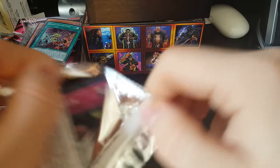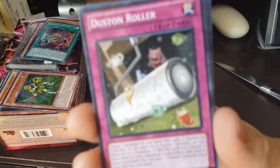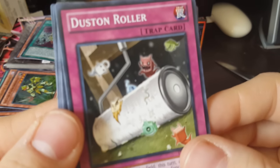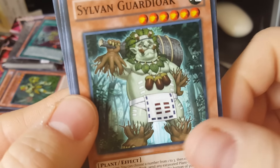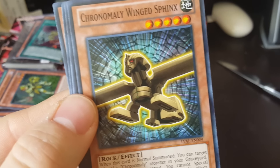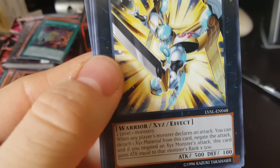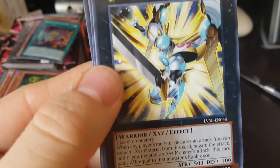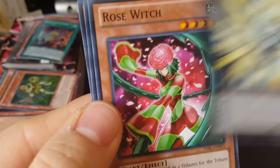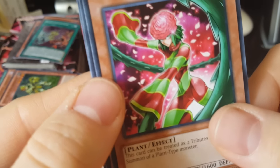Okay, last pack, guys. Sorry for the rush, but I don't want it to cut off and miss the last minute of it. Dust on Roller — focus. Sylvan Guardiok. Poojin Regalia. Chronomaly Winged Sphinx — four out of nine. Number 39 Utopia Roots — to one. Rose Witch. So only two foils out of nine packs. Not too bad, but not amazing either.